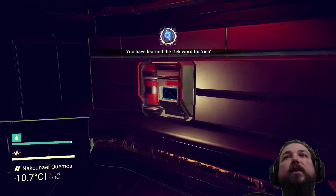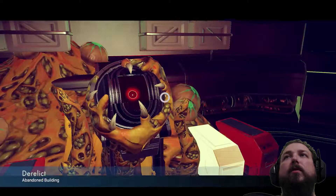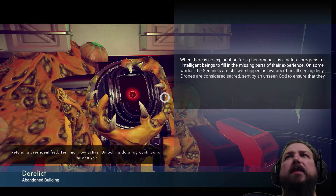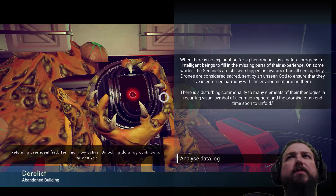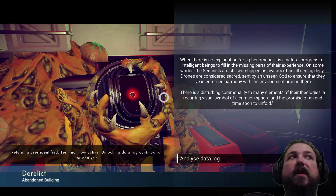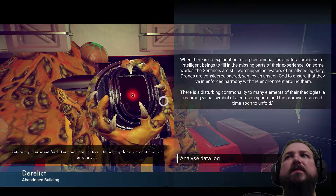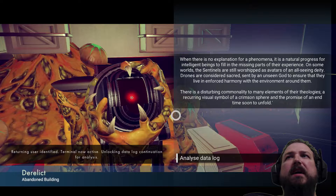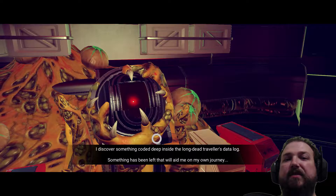There's a terminal we can interact with. 'When there is no explanation for a phenomenon, it is a natural progress for intelligent beings to fill in the missing parts of their experience. On some worlds, the Sentinels are still worshipped as avatars of an all-seeing deity. Drones are considered sacred, sent by an unseen god to ensure that they live in forced harmony with the environment around them.' That's one way of looking at it — I see them as a pain in the ass. There's a disturbing commonality in many elements of the theologies: a reoccurring visual symbol of a crimson sphere and the promise of an end to time. I've recovered somebody's data log — different views on the Sentinels and the Atlas orbs.